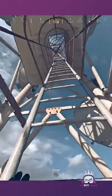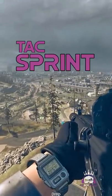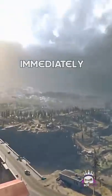What you're going to want to do is head over to Summit and head to the top of the radio tower. Once there, stand on the railing, tack sprint, and jump off and immediately start side gliding.